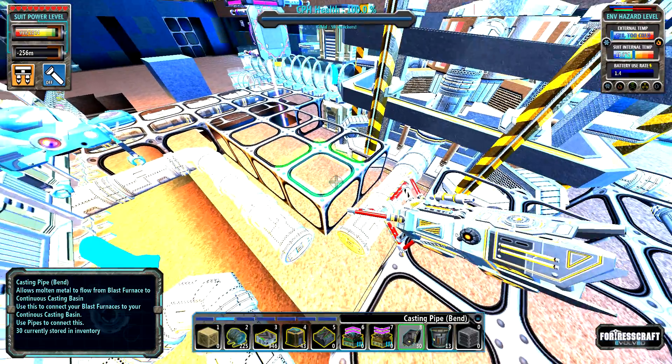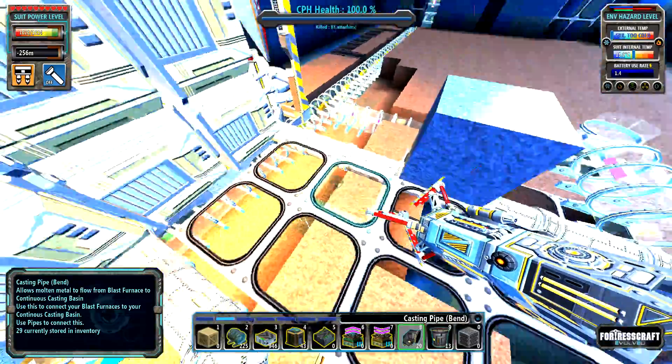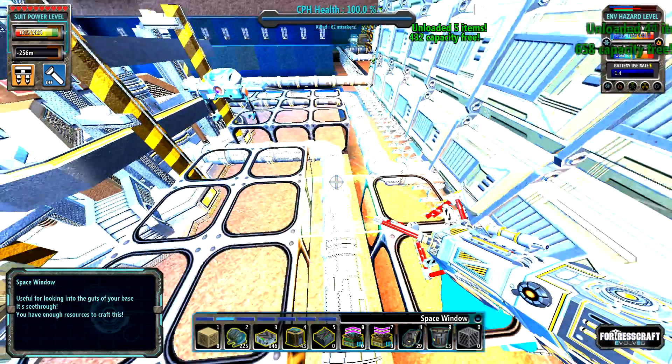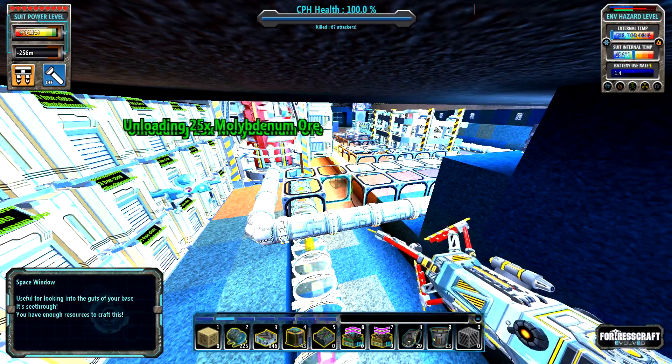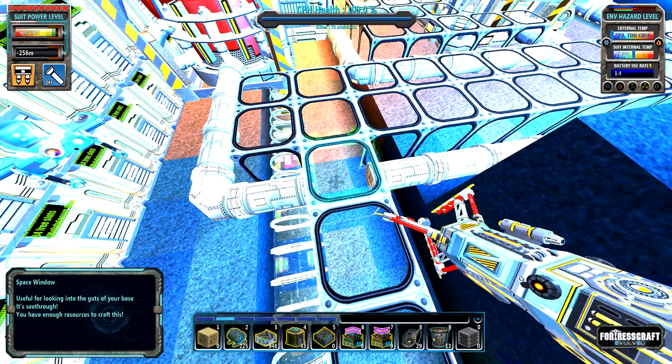Just a quick warning: if you decide to put some blocks up so that you're not constantly bouncing up and down when you're walking over your pipes, be careful when you're using Build2Me, because Build2Me will build right through your pipes. Here's an example in case you have no idea what I'm talking about - pow, it goes right through that pipe.